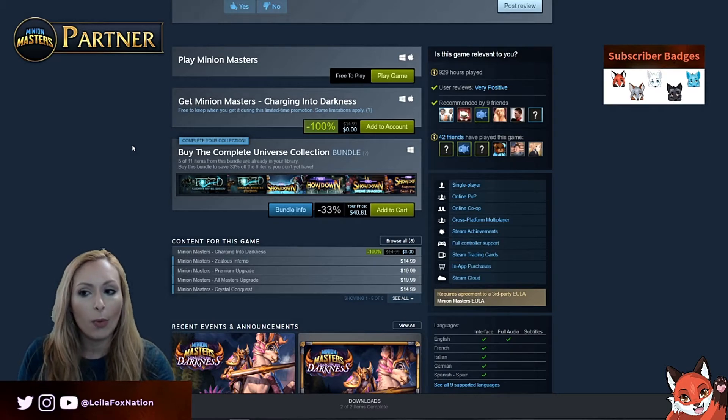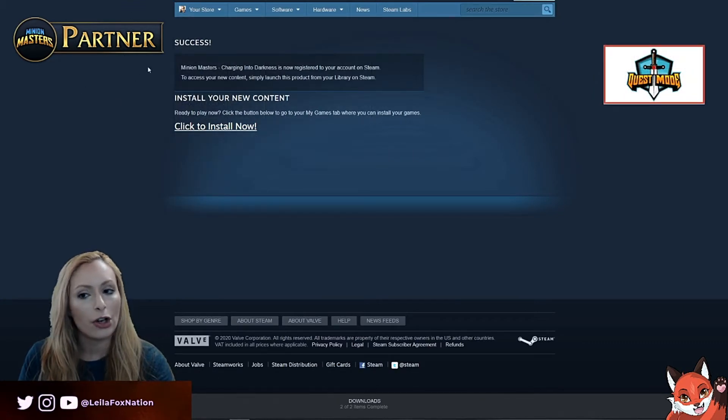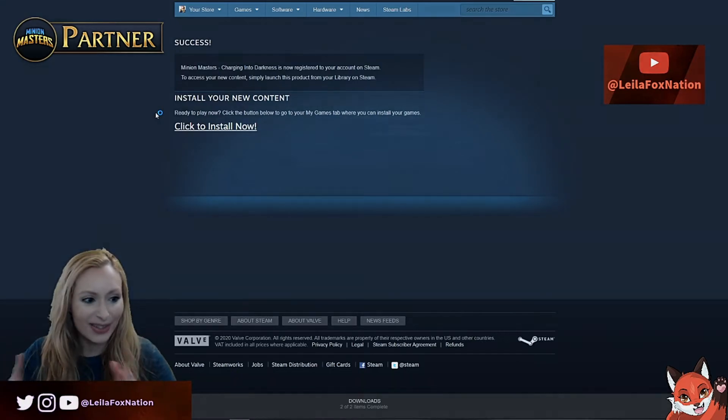Now that I've showed you where to grab it, you're going to want to add it to your account. What you should see is 'Mini Masters Charging Into Darkness is now registered to your account — install your new content, click to install.' So we're going to install the content and then head into the game.